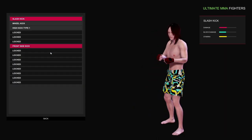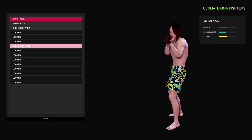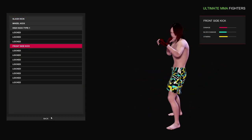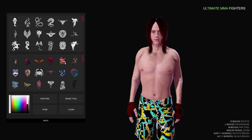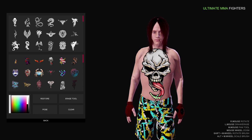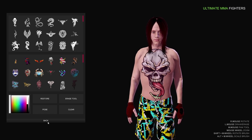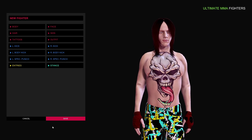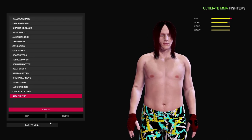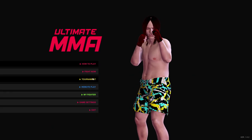As you go through the game, you'll actually unlock new kicks that you can utilize in your created fighter, and you can add these to your already existing fighter. You have tattoos which you can place as you wish. The game might not be perfect, but its creative fighter mode is pretty solid. I can't complain about that.